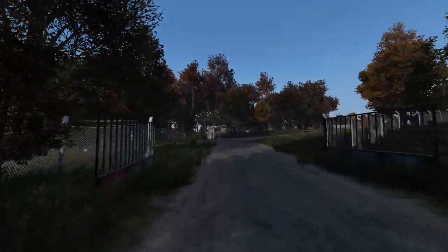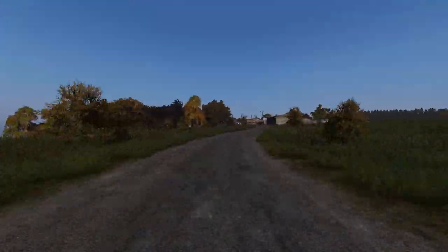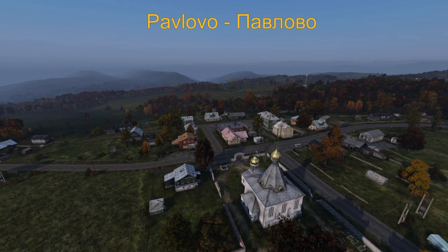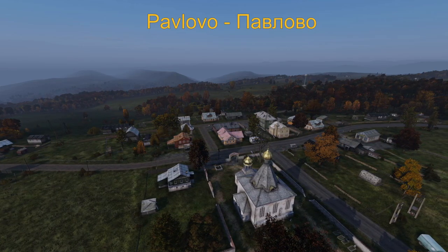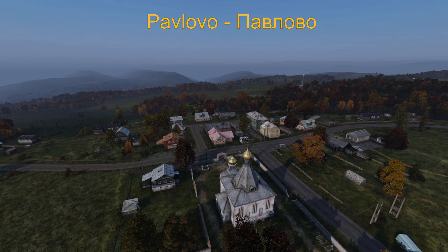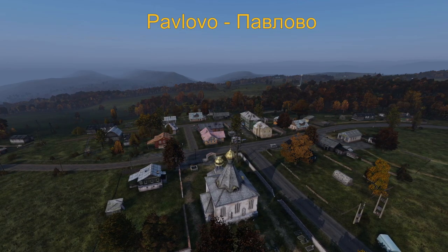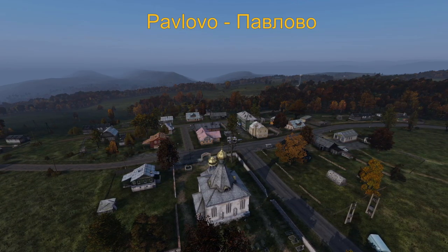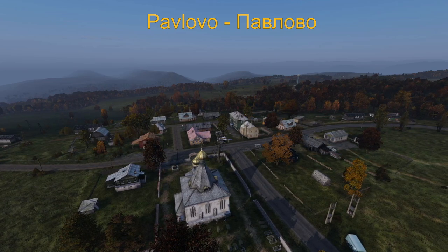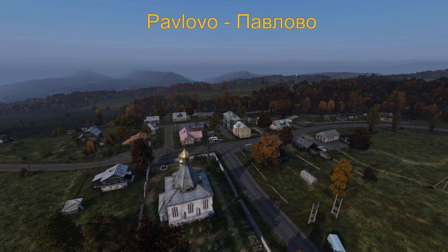From here, follow the road out of the base and make a right — it's going to be a short trip to Pavlovo town. And here we have Pavlovo. This is where the base from the beginning of the video is located on the DayZ Underground US server, which in my opinion is one of the best first-person servers to play on. It has a bunch of groups and factions that claim certain territories on the map and can make for some really fun encounters. This town has a well behind the green double-story building and a general store. Now we're going to make our way to our last stop for this video, Zelenogorsk.